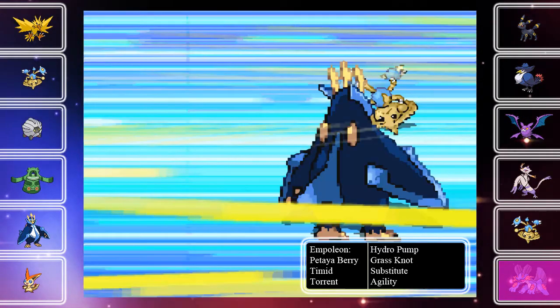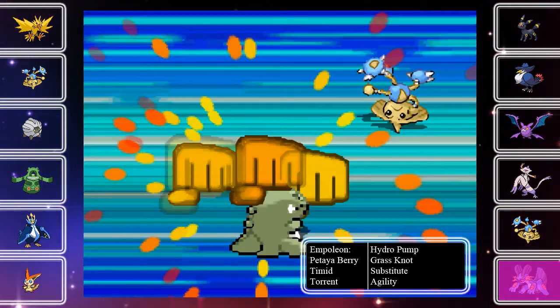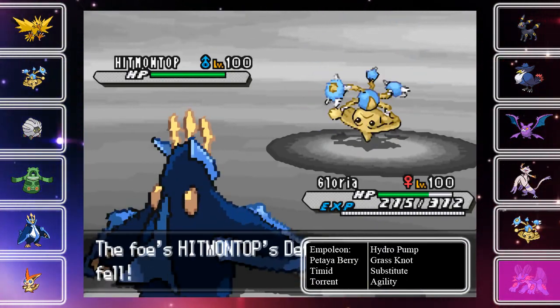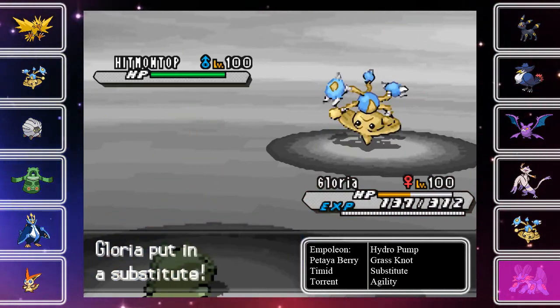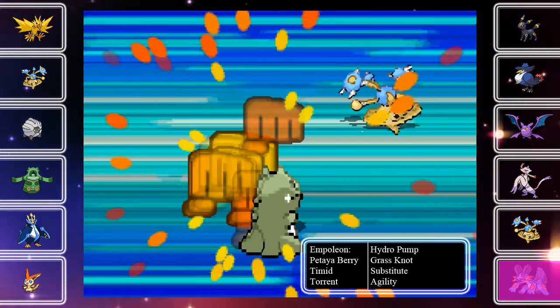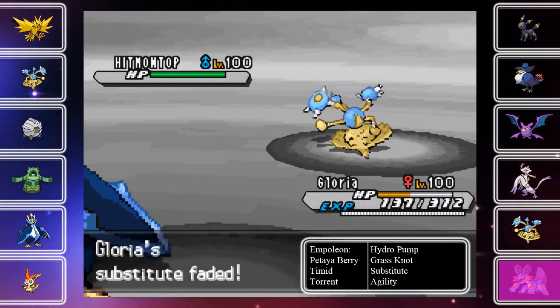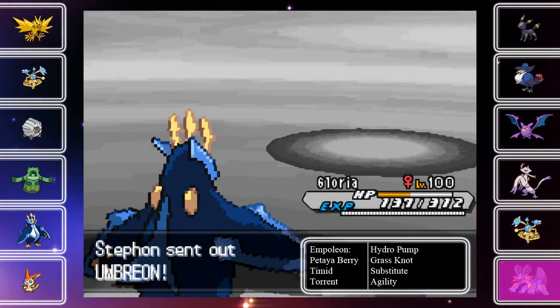I'm going to set up a Substitute, go for my Agility, and he is finally going to get smart and go for a Close Combat. Not to insinuate you were dumb, but you kind of mispredicted there. So I'm going to just keep setting up my Substitutes so I can get in range for my Petaya Berry boost. Now that he's at minus two, thanks to his Close Combats, he's going to feel the need to switch out and go into his Umbreon.